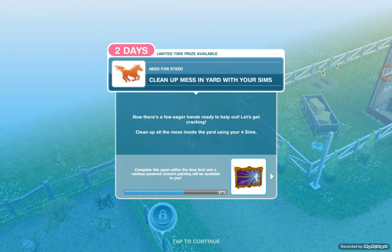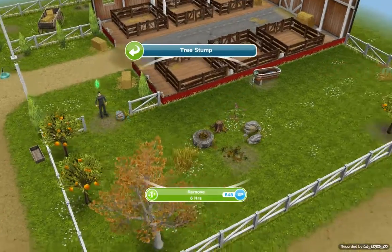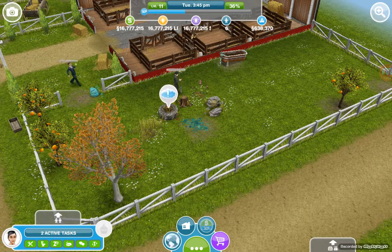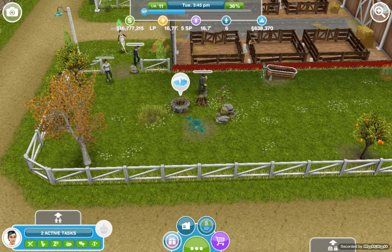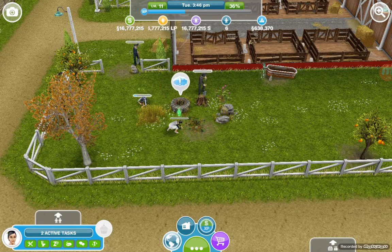Our next task is to clean up the mess in the yard. With your sims, now there are a few eager hands ready to help out — let's get cracking. Clean up all the mess inside the yard using your four sims. That takes four hours, six hours, thirty seconds, and five minutes for various items. We have a lot of stuff to clean up, so I'll show you a little bit and then skip over to when I'm done cleaning up the whole thing.